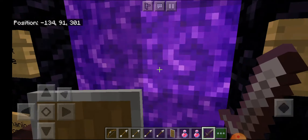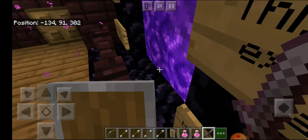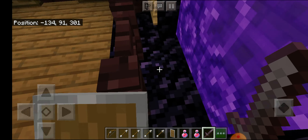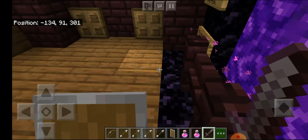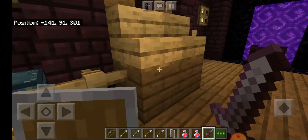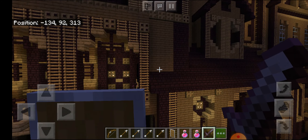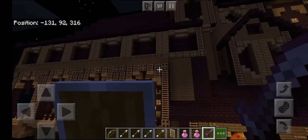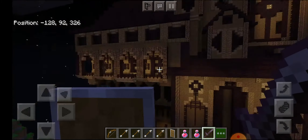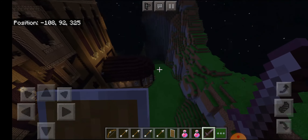How should I go into the ender portal when I can't get in because of this fence? This is the big problem here. But I don't really care about fights - I just wanted to show you the entire Herobrine's Mansion, and that's all.